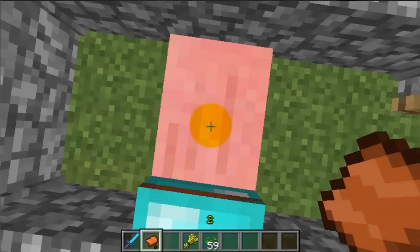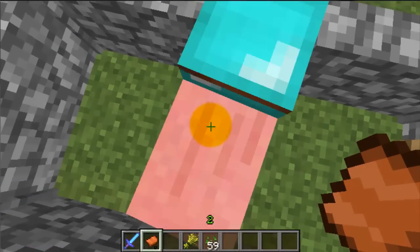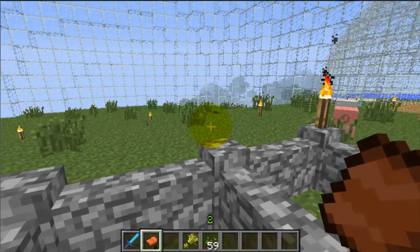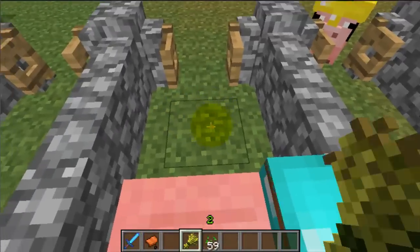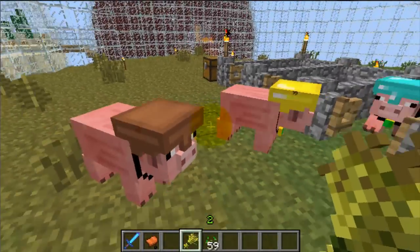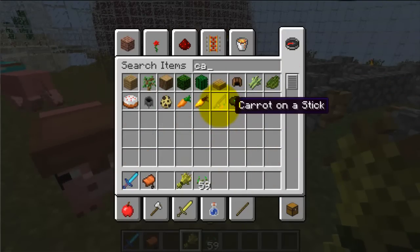What these pigs let you do is attack every single mob when they come close to it. They won't attack any creepers because that would be suicide. They follow you and you don't need a carrot on a stick — let me set it up. All you need to do is get on them.